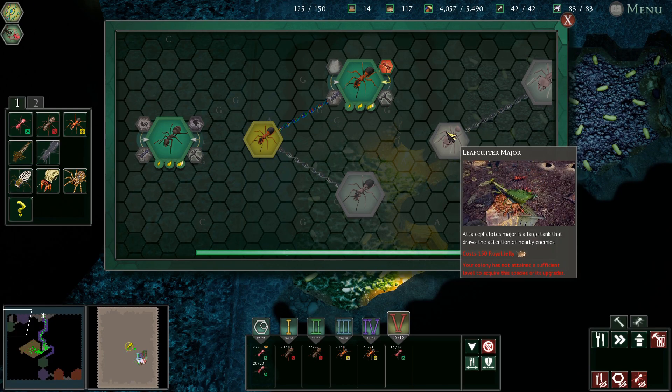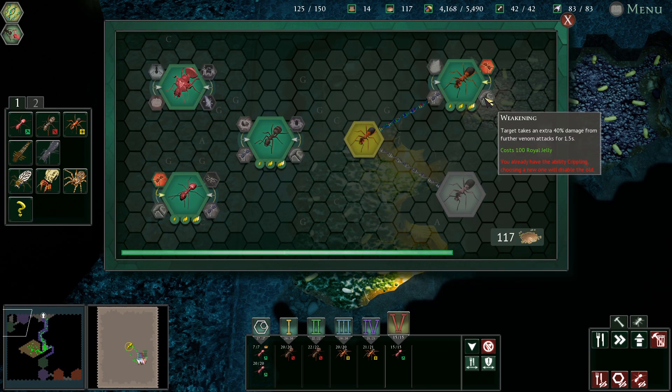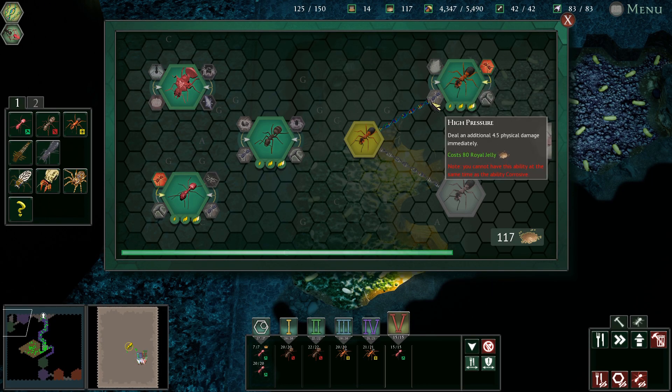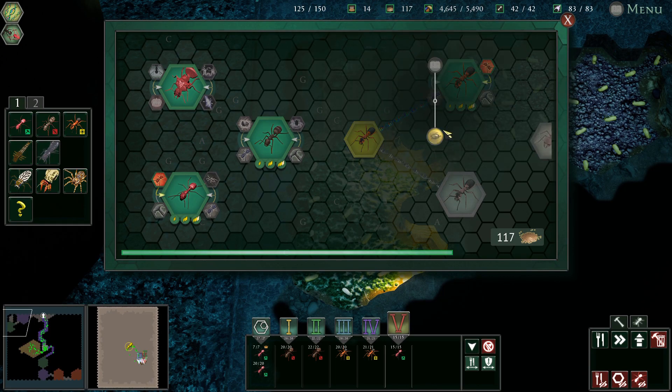We can't do it - not of a sufficient level. Leaf cutters, no. We have weakening with this corrosive, additional six venom damage, or high pressure 4.5. Extra damage from physical damage will do more physical damage.